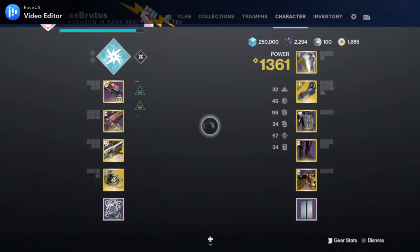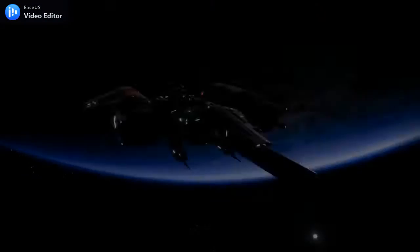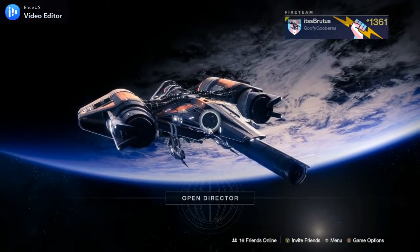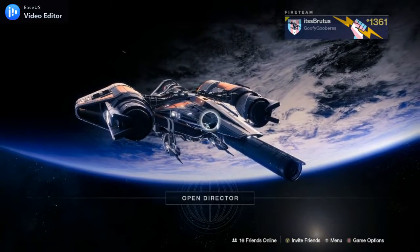As you guys know, the Dawning event is here. It's the same as every year. You can obtain the new Zephyr Sword — it's got Cold Steel, which is kind of cool. But we're talking about the best way to farm, the best method to obtain the Essence of Dawning.